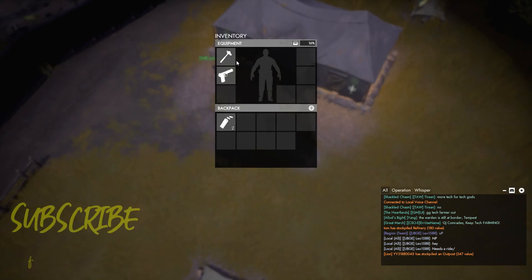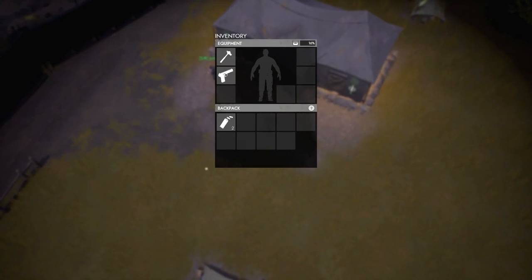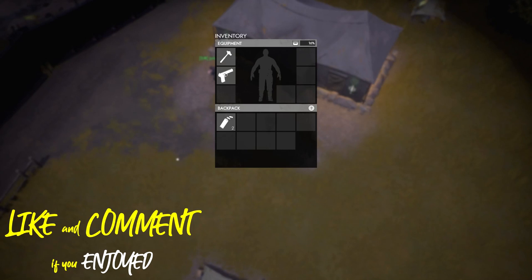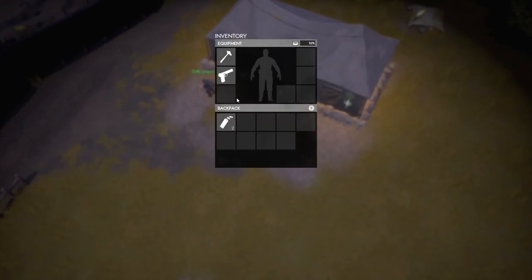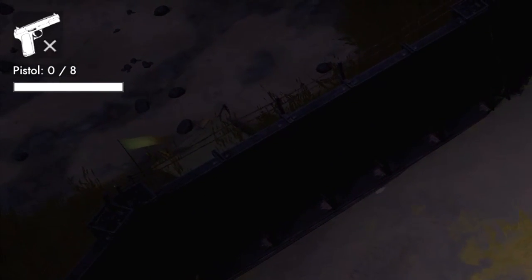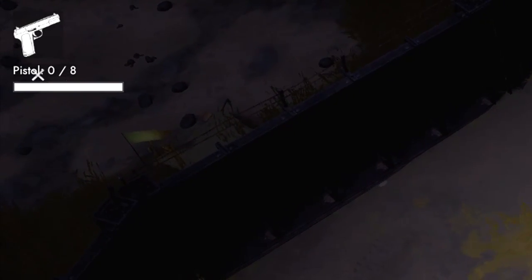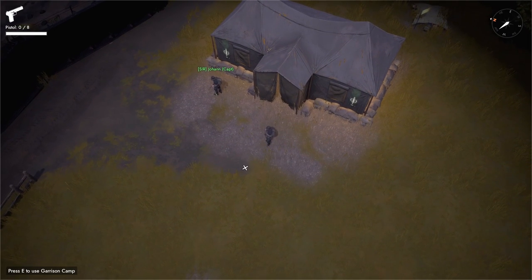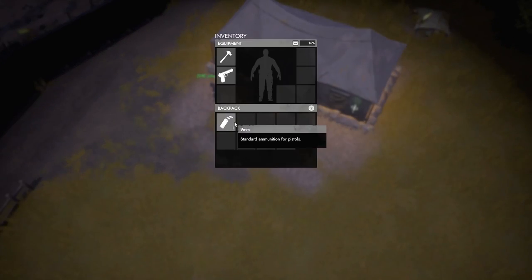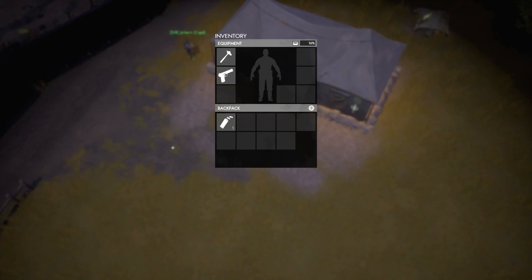Press tab to open up your inventory and you can see that you have a hammer, a pistol and two pistol clips. This is your starting equipment that you'll get every time you spawn. Press 1 to equip your hammer, press 2 to equip your pistol, and if you press 3, you would equip whatever you had in that slot. On the top left corner, you can see what we have equipped in our hand currently. With a pistol, we only have 0 bullets, so if you press R, we'll reload that pistol and because we had a clip in our backpack, that pistol was filled. If you did not have a clip, that pistol would not get reloaded.